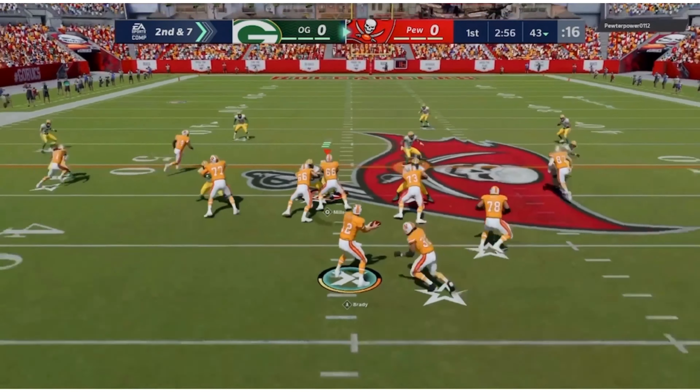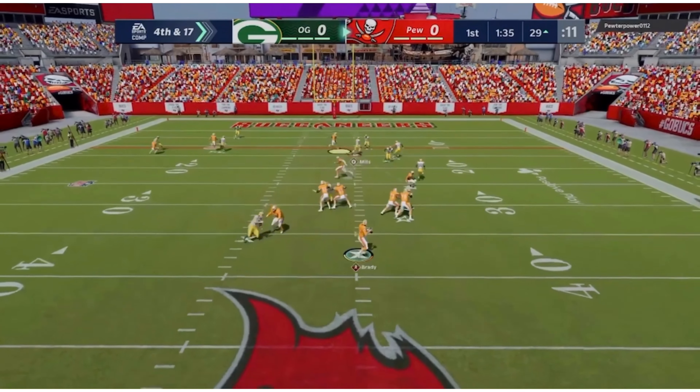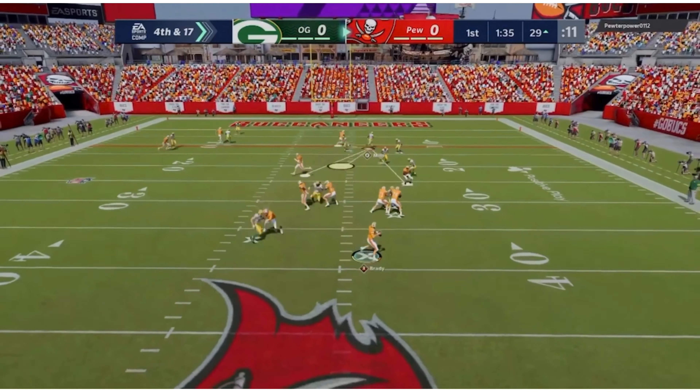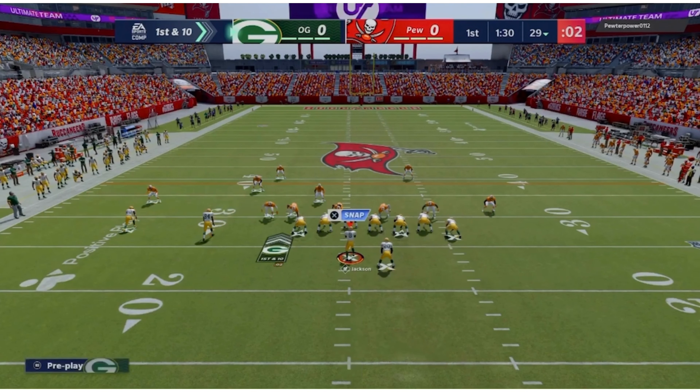I'm not sure how that wasn't an interception, but we'll work with it. Come on Warren Sapp, let's go big boy. He's doing a lot of hurry-ups, looks like it could be RPO but I don't think so. Get there, get there — alright, let's go. Another hurry-up. Got that covered, get him — alright, first and 10.